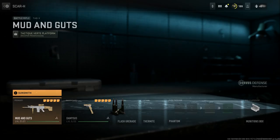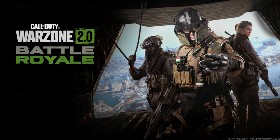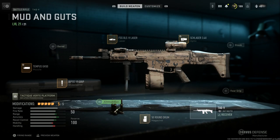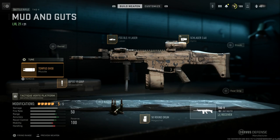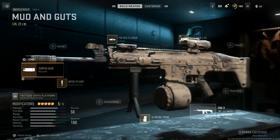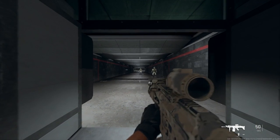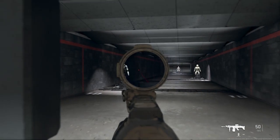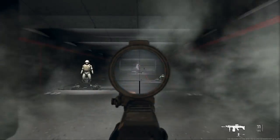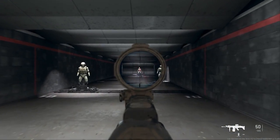Let's back out and take a quick look at the Warzone build. I'm running pretty much the same attachments with a slightly different muzzle device — just straight vertical for a little more vertical control — and I'm running the 50-round drum and the Schlager 3.4x optic. The recoil is a little different and obviously your optic is 3.4x instead of 5.5x. With those differences, this is actually a better build to keep it on target for Warzone.